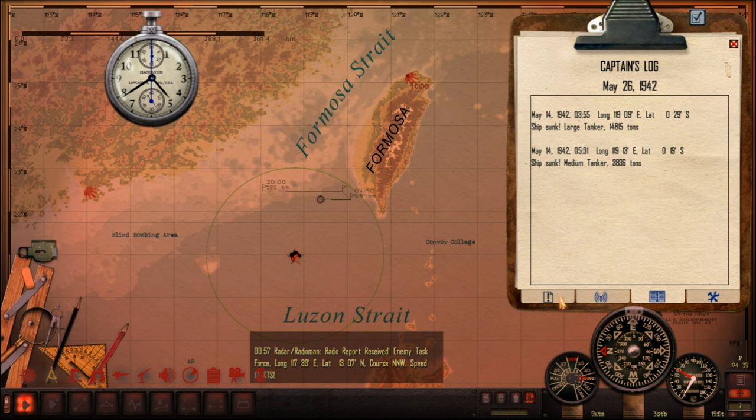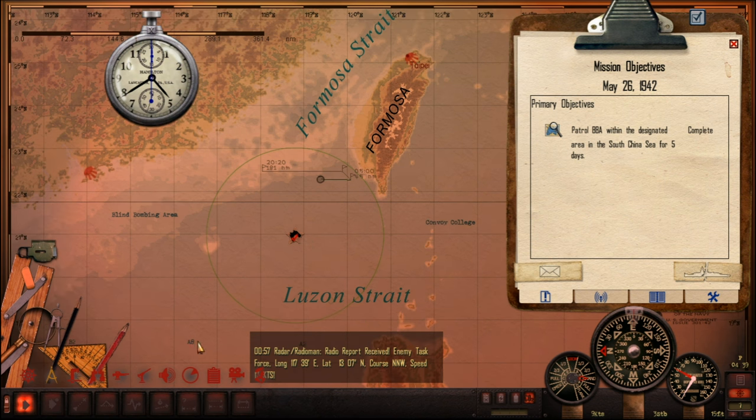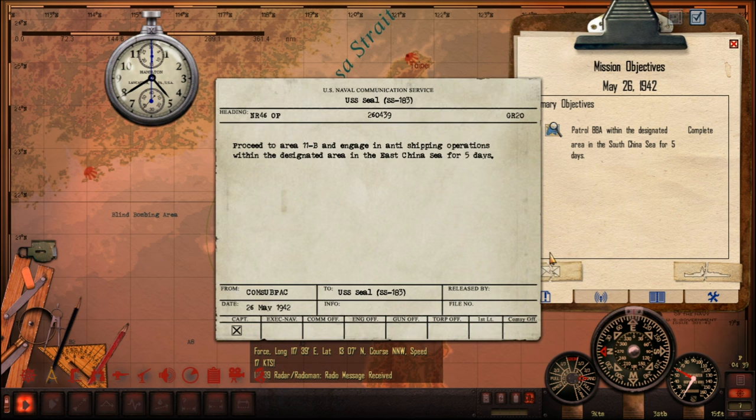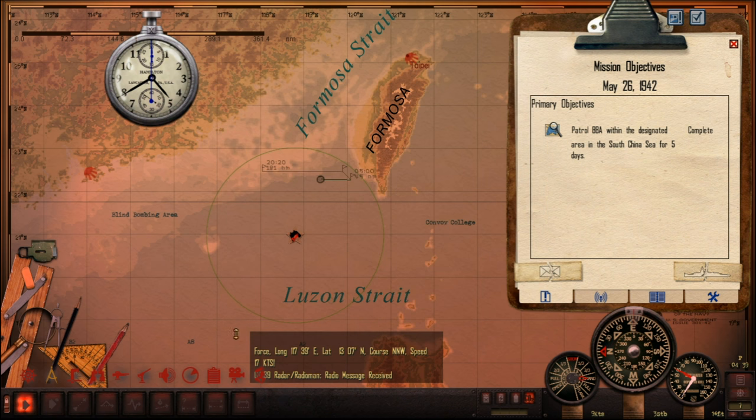New message received — we've completed our objective here. Do I go up into the Formosa Strait? I think we'll just let them know what we've been doing, so we'll send off a status report and break radio silence.